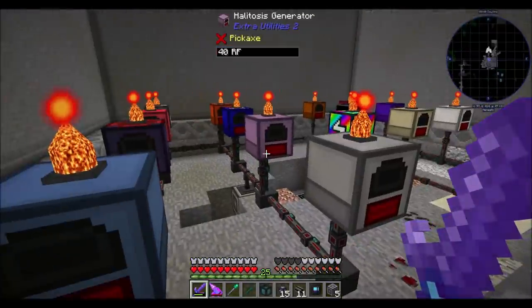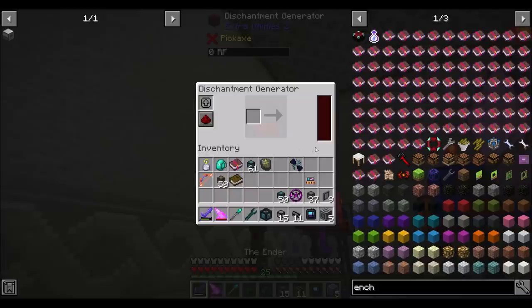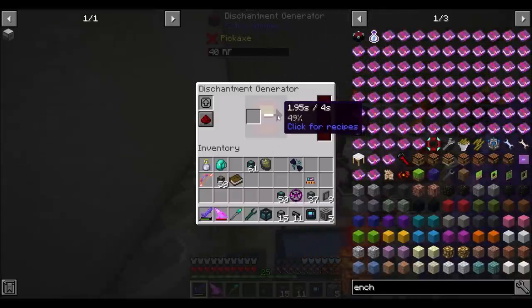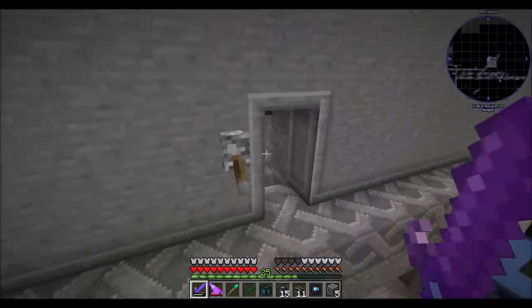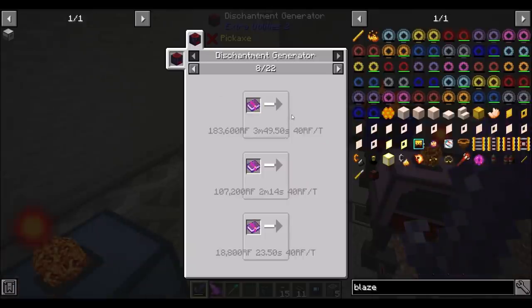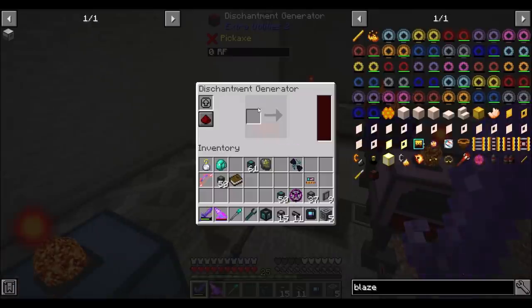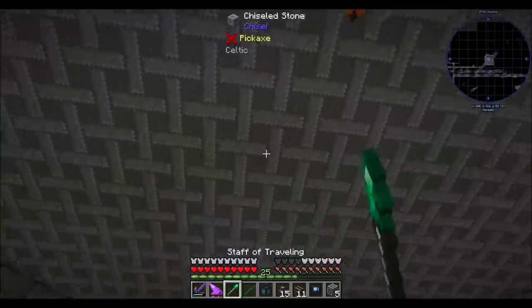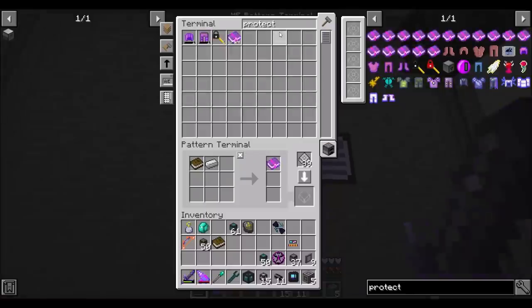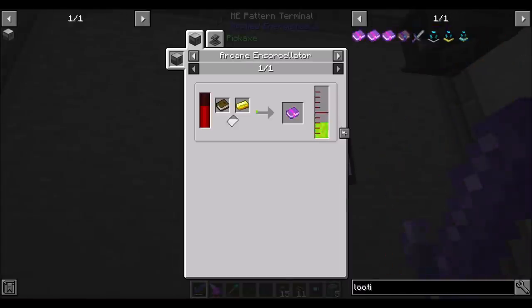You're going to the arcane ensorcelator. I'm going to get a kit to speed it up, along with a few augments. We've got an enchanted book — my oh my. That's neat. Pop it in there, flip the lever — and you last for four seconds. Oh my goodness, that's really short. Not the end of the world short, but short nonetheless. So looking at the disenchantment generator, it seems like different enchants have different durations. I think looting might be a way to go.